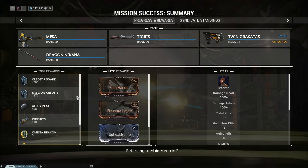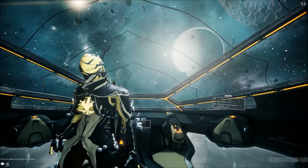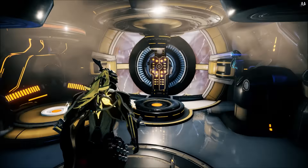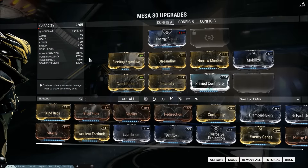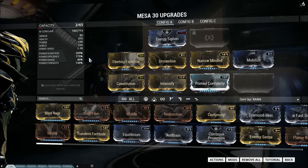That is the general use Mesa build, and it's useful for Void T4 missions. In public groups where you're not 100% sure on the quality of other players, you could go into public defense groups. But this build right here is just generally really good — you still get your damage and what you want out of Peacemaker at a large majority of levels, but you also get the ability to get into the fray and fight a bunch of enemies, and it lasts a long time.